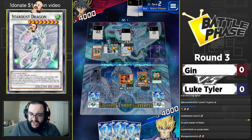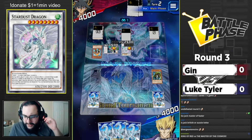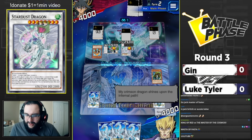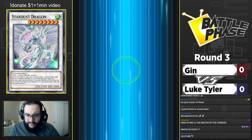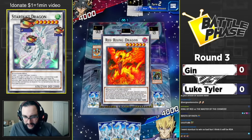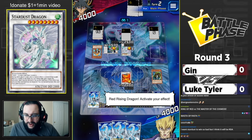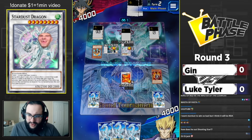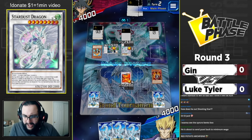Wild Wind special summons onto the board - he has not normal summoned yet. Synchro Shokan goes in. Red Rising Dragon is going to bring back the Crimson Resonator. Crimson Resonator coming right back - this is going to allow him to summon the Red Resonator and gain life points.